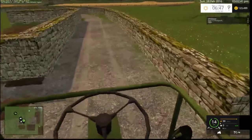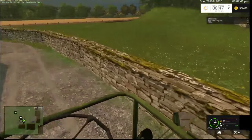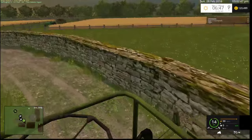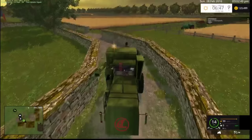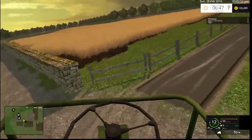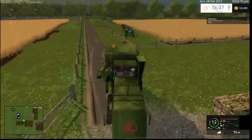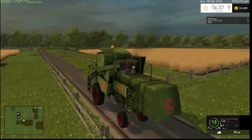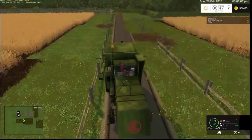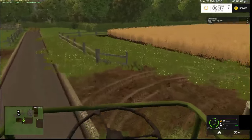That's a fairly big grass field there, and that's just one of two big grass fields we've got to mow, so we're going to need some fairly big equipment. But with combines you have to stick to the smaller ones to get in and out. The fields don't have any sell or buy points, so we can work towards animals, which we're going to start at some point — but not today.